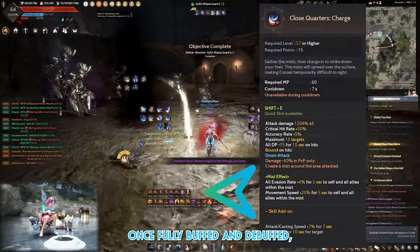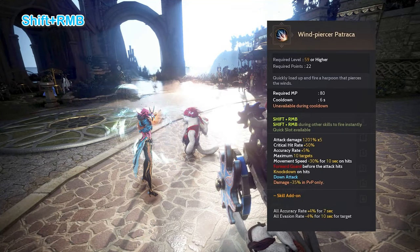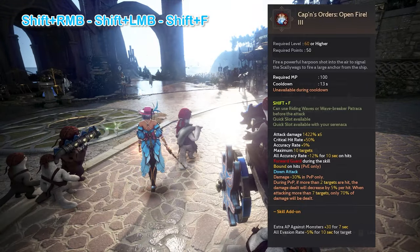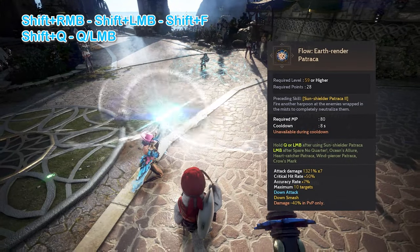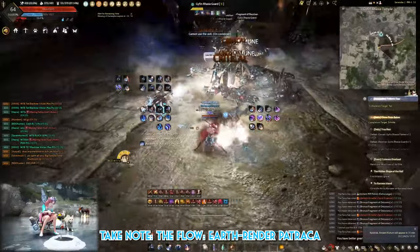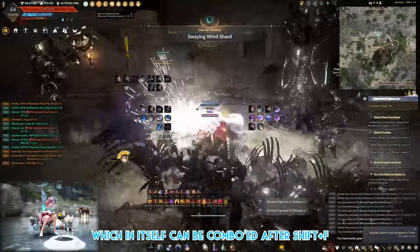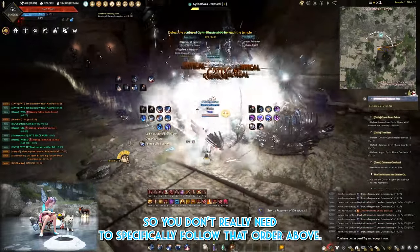Once fully buffed and debuffed, I start with one of these damage options. Option 1: Shift RMB which is Wind Piercer Patraca, then go into Shift RMB Close Mark, and then Shift F which is Open Fire. If the mobs aren't cleared by then, I add Option 2: Shift Q Sun Shooter Patraca, flows into Q Slash RMB which is Earth Friend of Patraca. Note: the Flow Earth Friend of Patraca can be used after both Shift RMB Wind Piercer Patraca, and Shift RMB Close Mark, and after Space Ocean's Alive as well, which can itself be comboed after Shift F — so you don't really need to follow that exact order.